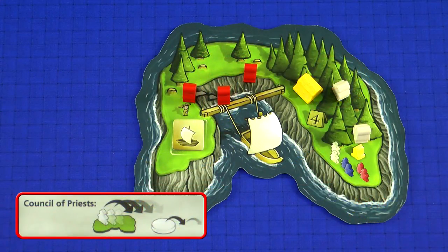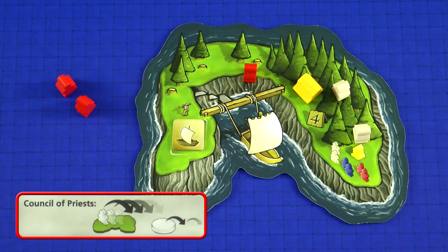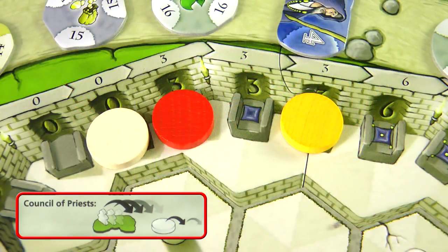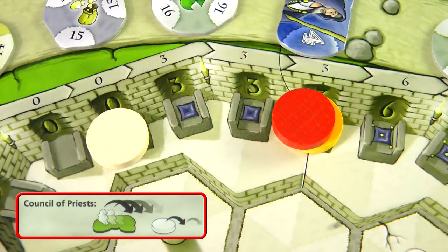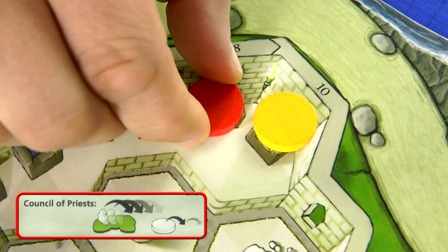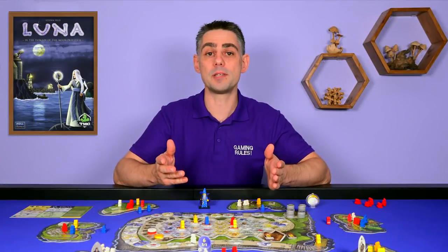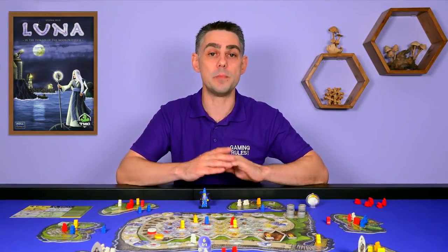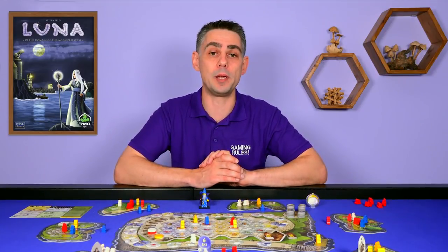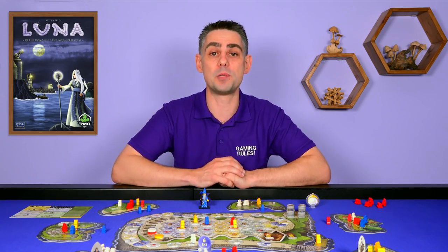The Council of Priests action is a very simple action. Use any number of Novices on any one Isle, and then move your Member of the Council piece up a number of seats equal to the number of Novices that you used. If you move to a space with another player's piece you place your disc on top, unless this is the last seat in the Council — in this case you place your disc on the bottom of the stack. The order of the markers in the Council of Priests is used to determine tie breaks in the end of round scoring, and you'll also score extra points at the end of the game the further your marker is moved.